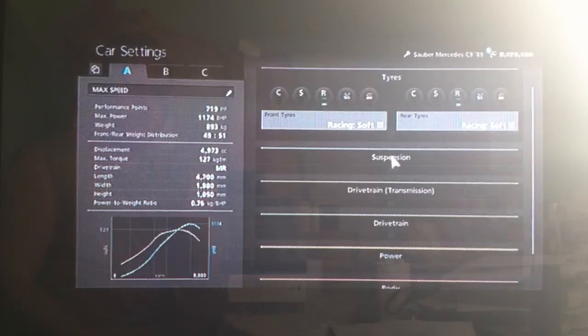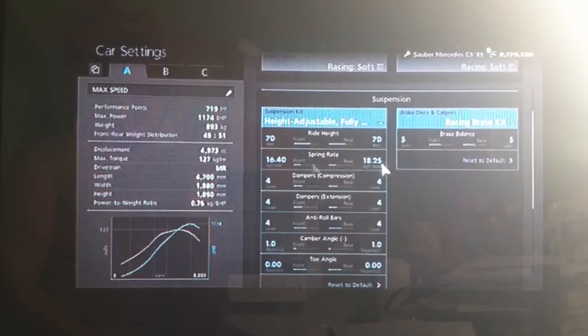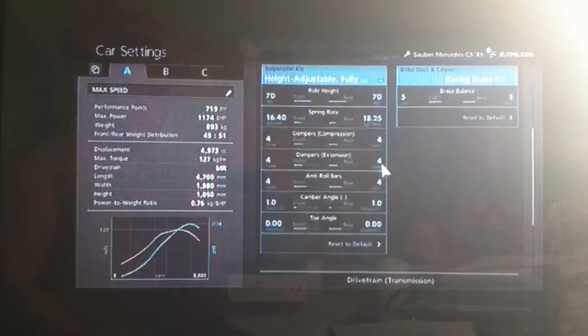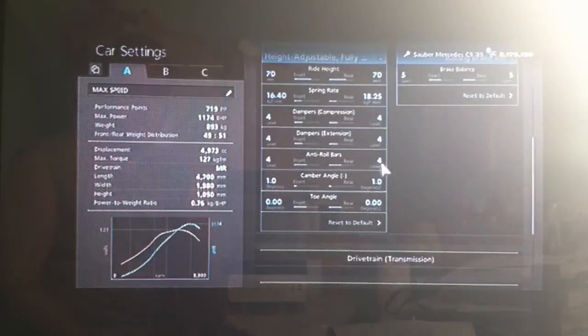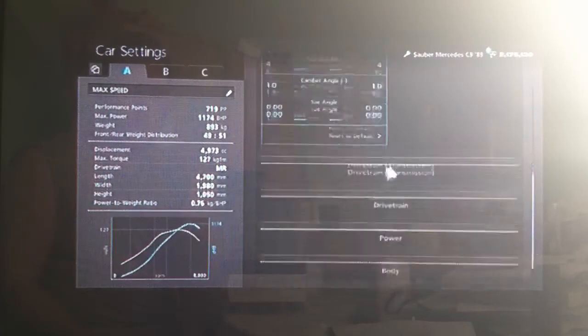So you want your racing soft tyres, as always. As far as suspension, I've got the ride height relatively high for a racing car on 70, rounded off the spring rate to 1640 and 18.25, the anti-roll and dampers all on four, camber on one, and neutral toe angle front and rear, as always.